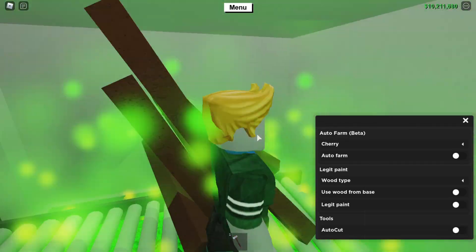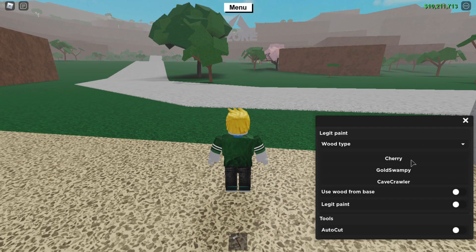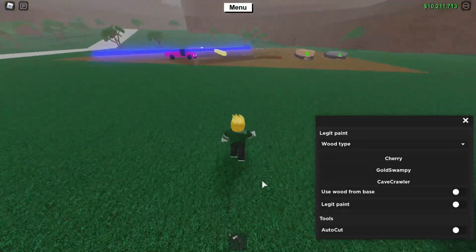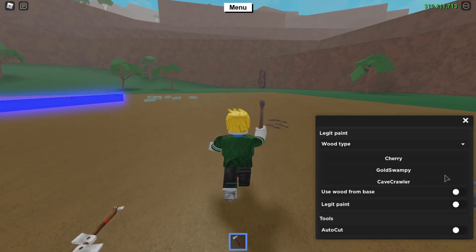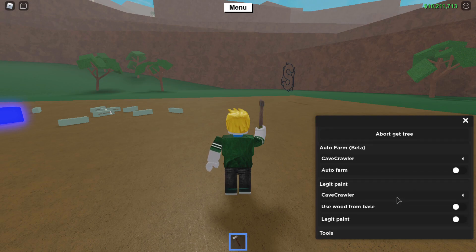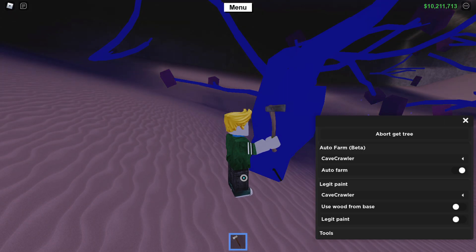You can literally leave this overnight if you want to auto farm lumber. Let's try a better wood. You can use any wood — let me try starting with a base axe and see if that works. Let's try cave crawler wood since that's really good. Let me click auto farm now — there you go, leave this on.